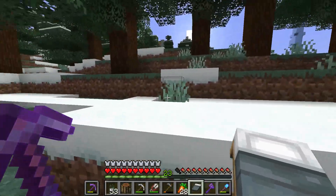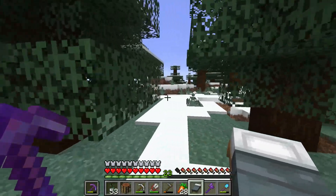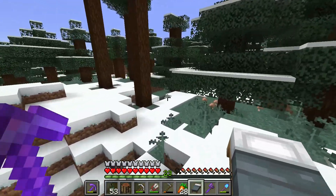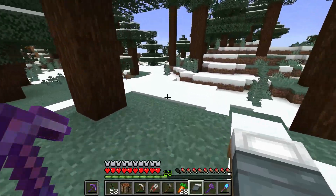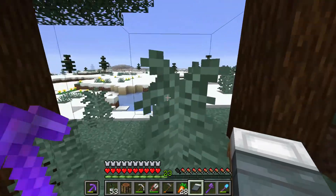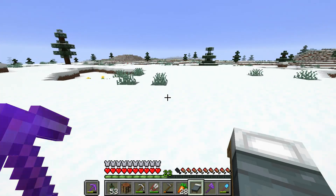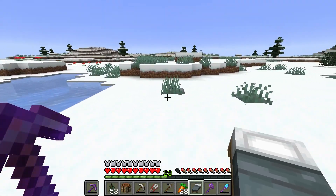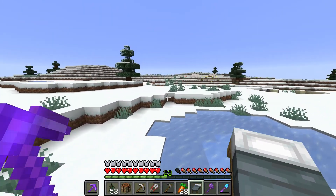I don't see anything that represents one. Wherever we go, we're going to have to keep going. Hard to walk in a straight line on these things. So it looks like now we're getting somewhere. I'm going to start punching this grass in here — oh, there's some seeds. Can't wait for the new update with the powdered snow and stuff — hide your ladders underneath it.